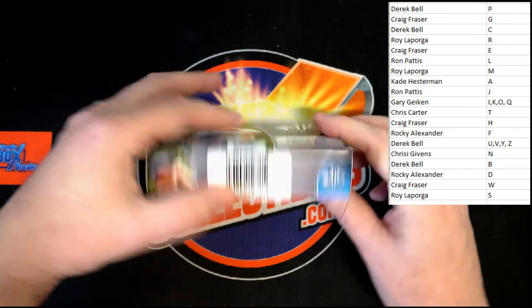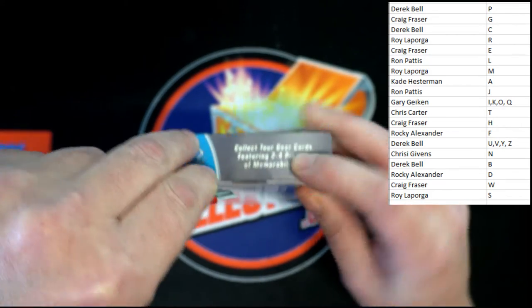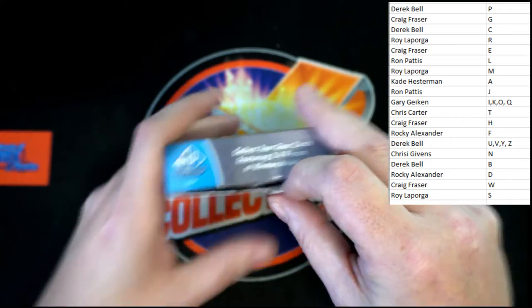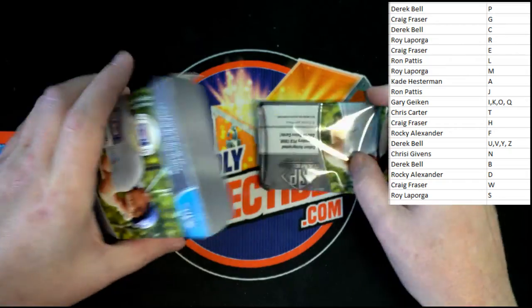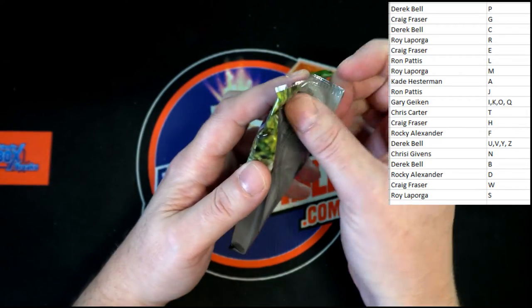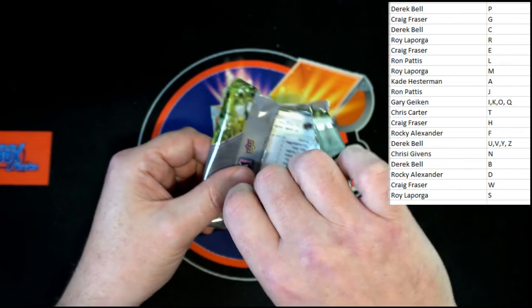Let's see — we got a seal on here. Does not appear... we do, it's one of those clear seals, that's why I could not see it. There we go — there we go — and our pack and our empty box, and here we go. Good luck all. Actually, I'm going to do this the easy way so I don't have to mess with it.